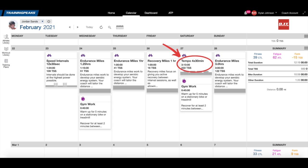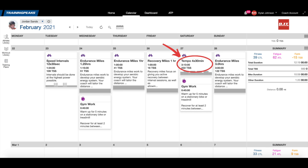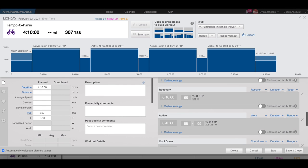Your tempo and sweet spot days count as one of your two high intensity days in the week, and as such you want to get the most out of them. On the Saturday high intensity tempo day, you're shooting for an hour and a half of tempo on the low end and potentially as much as three hours on the high end. This might look like three by 30 minutes at 85 to 90% of FTP, or as much as four by 45 minutes at this pace for highly trained riders.